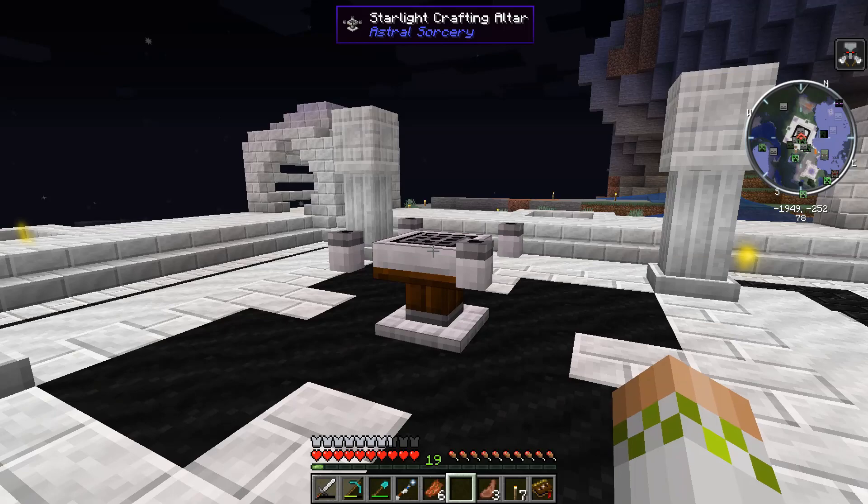Another thing you need to know: if there are multiple Starlight crafting setups within that 16-block range, it is going to automatically connect to whichever one is closer. It can only be hooked up to one of them and will not disperse the Starlight between the two. Thankfully, you do not need to manually link these together — it's going to automatically detect the closest one within range and will automatically connect, giving you a super cool particle effect to let you know if you properly set it up.